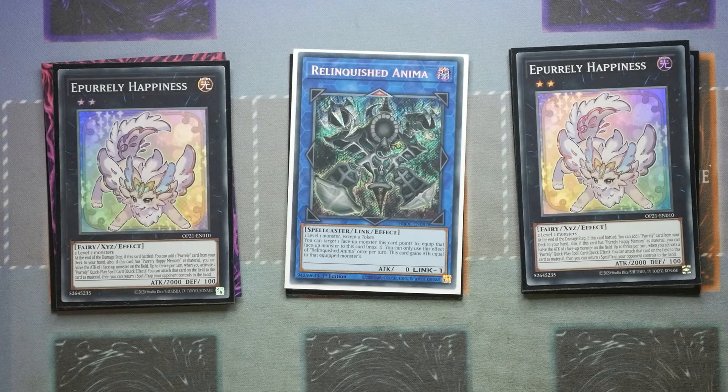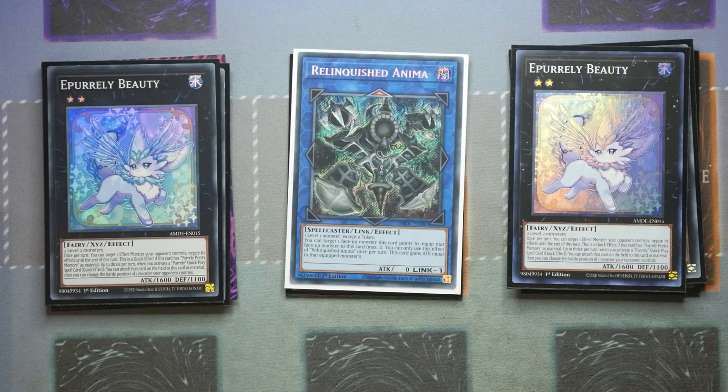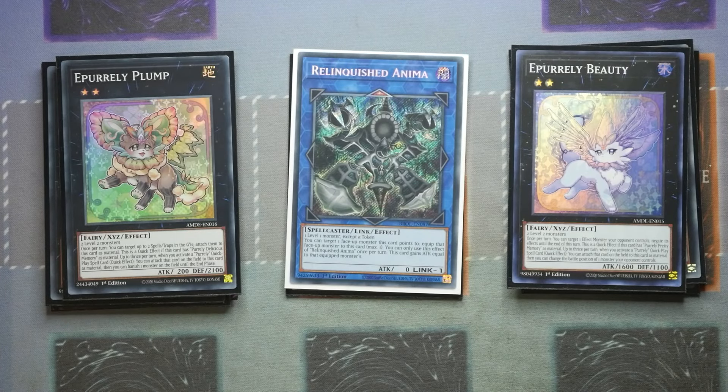For the other rank 2s, we're playing two Ex Purly Beauty. These are the ones you probably want to end your defensive board on. You get to target one effect monster your opponent controls and it loses its effects until the end of this turn — it's a quick effect if it has Purly Pretty Memory as material, and you can use it up to three times per turn. When you activate a Purly quick play spell, you attach that card to this as material, and then you can change the battle position of one monster your opponent controls. Then we've got one Ex Purly Plump. Once per turn, you get to target up to two spells and traps in the graveyard and attach them to this card as material — this is a quick effect if it has Delicious Memory as material. Up to three times per turn when you activate a Purly quick play spell, attach it to this as material, and then banish one monster on the field until the end phase. Pretty nutty.